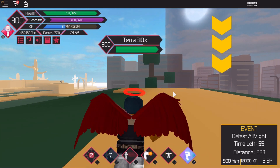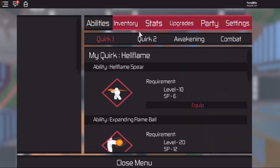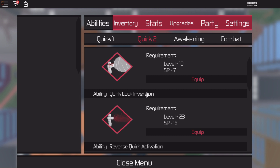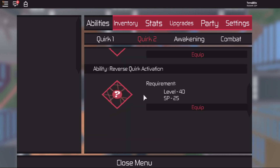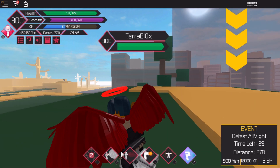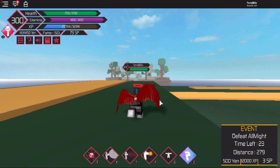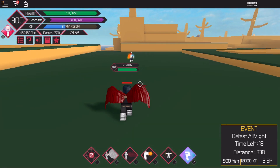We're gonna go over the AFO moves. My second quirk is All For One. The first move is Air Cannon Blast, level 10, 7 SP requirement. Second move is Quirk Lock Inversion, level 23, 16 SP requirement. The last move is Reverse Quirk Activation, level 40, 25 SP. We're gonna go in order: R, T, then E. I have to steal the E move from another person — that's the only way to use it because it actually steals a quirk.